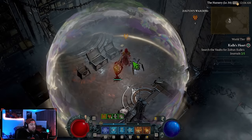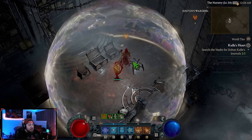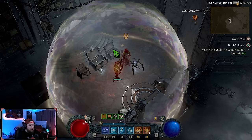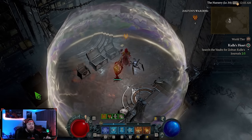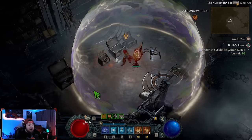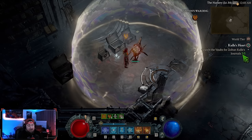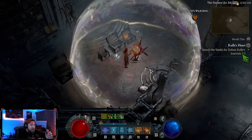For the hearts, we're still looking for them. The Zoltan Kulle hearts — search the vaults for the journals. They can only be in the special chest, the ward woven chest. They can only spawn in that, it is RNG. I don't know what the drop rate percentage is, but they can only spawn in those. That's why I'm still stuck on 205 — a lot of people have been asking about that.